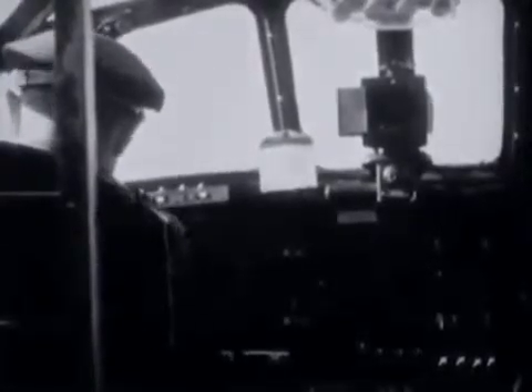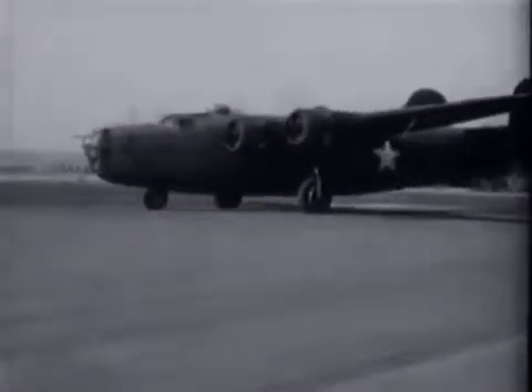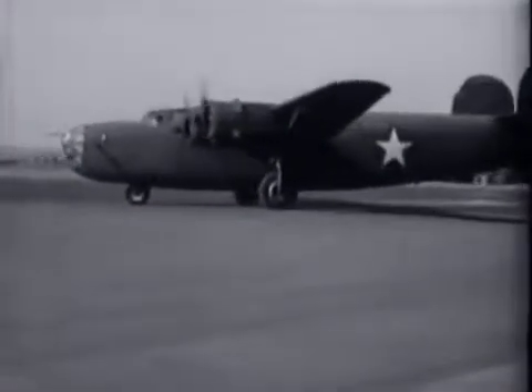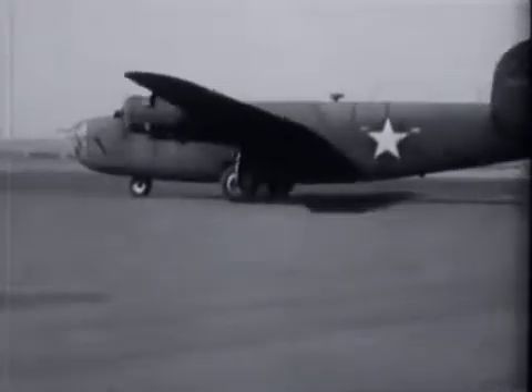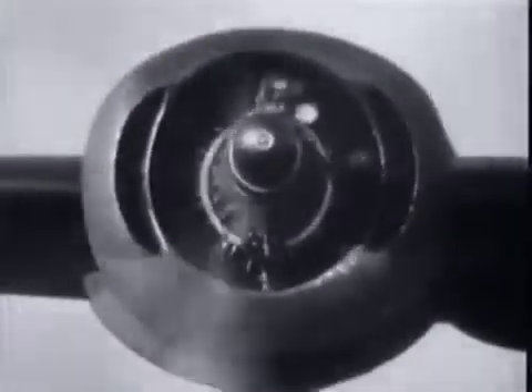After calling the control tower on the radio, the pilot taxis to the takeoff position. Each engine is run up individually. The pilot opens the throttle fully and increases power by moving up the turbo supercharger regulator. If the turbo control travel was carefully pre-adjusted, this need not require further prolonged ground run-up.